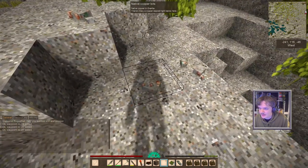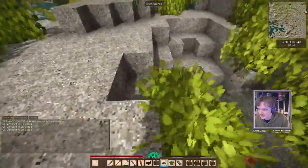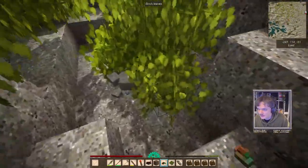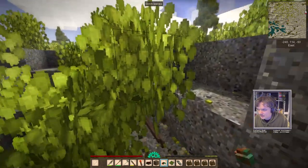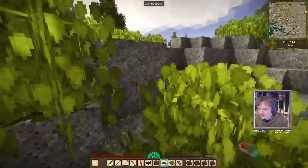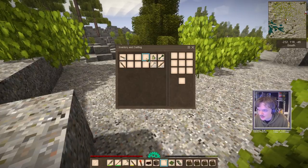We grab the copper bits on the surface — this is what we need to build our first copper pickaxe. I'm going to make sure we have all of them because they're really valuable. 14 bits is really good actually. That's great — that was a great find. That makes today worth it already. Can't wait until we have a pick.